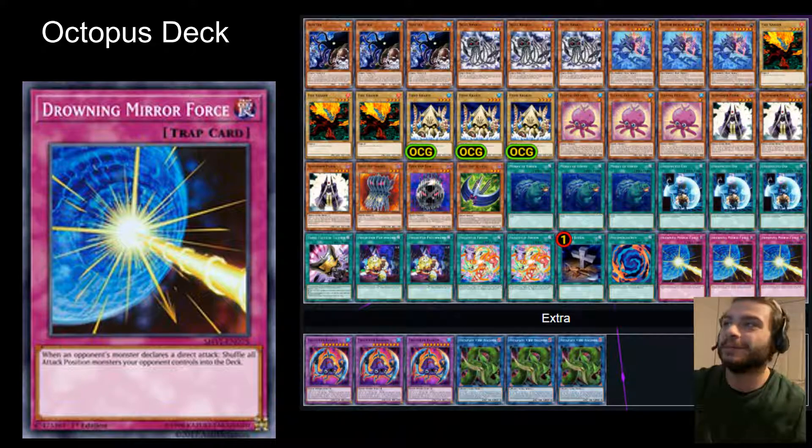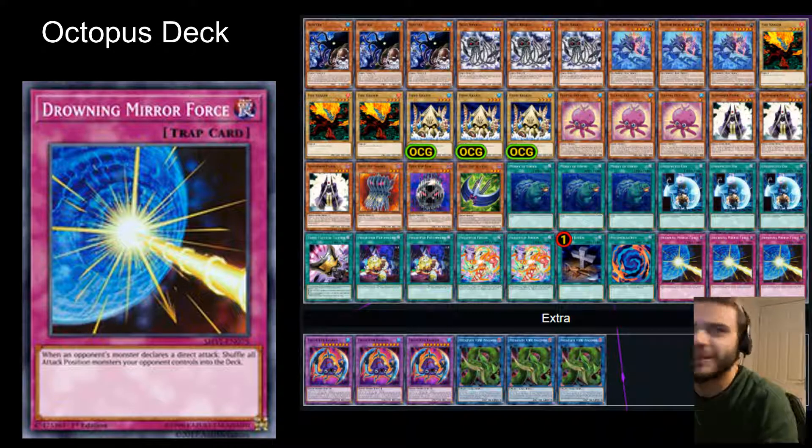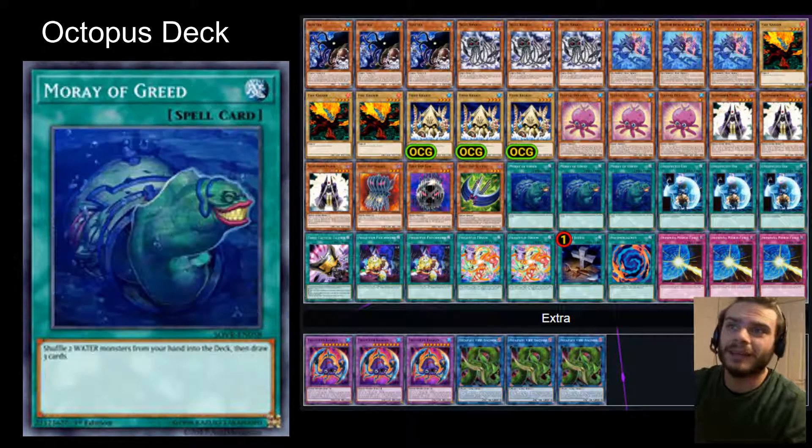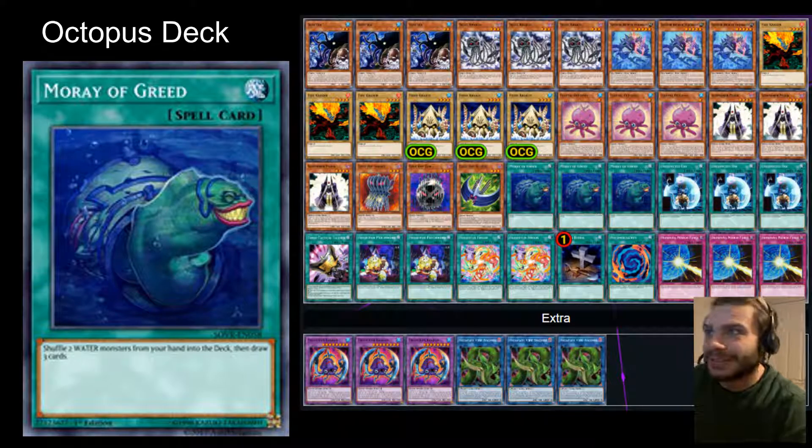No Kraken deck will be complete without Drowning Mirror Force, dragging you under into Davy Jones' locker. Foolish Burial's in there because it's great. Triple Tactics is in there because it's great. And Moray of Greed is in there because it's an inferior water deck — despite the fact that only Fluffle Octopus, Squirt Squid, and Fiend Kraken are actually water types. But you've got to have Moray of Greed in a water deck.